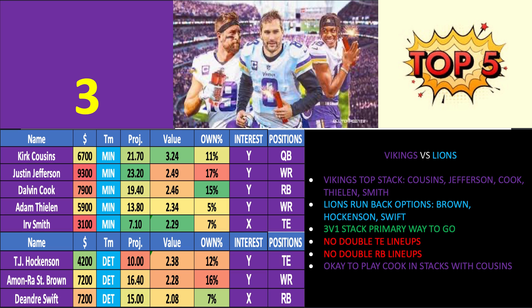TJ Hockenson for the Detroit Lions looks to be one of the best runback options, along with Amon-Ra St. Brown and DeAndre Swift — those are the only three Lions players I have interest in running back with Vikings stacks. Three-v-one stacks are the primary way to go due to the many different options for Kirk Cousins. No double tight end lineups, no double running back lineups — it just isn't a profitable way to play DraftKings. It's okay to play Cook in stacks with Cousins, since Cook has had five to six targets the first two weeks and that could go up in a competitive game.